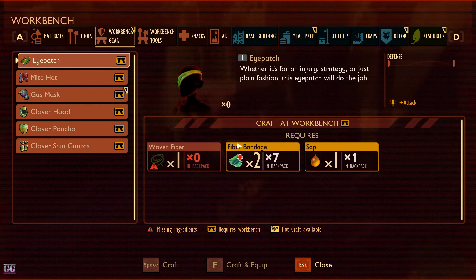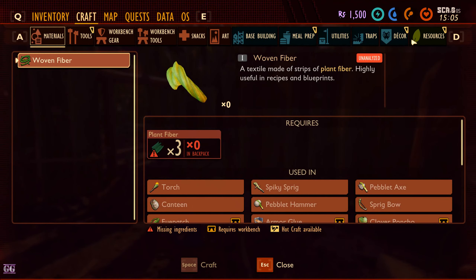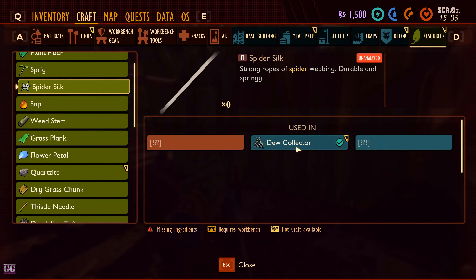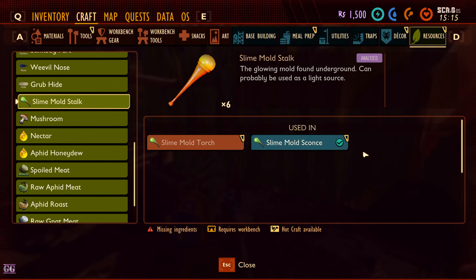Alright, let's see what we can do now. Materials — resources, here it is. Pubic spider silk: how to get strong ropes of spider webbing, durable and springy. How do we get that — that's my question. Quartzite — repair tool and dew collector. Slime mold stock, duke collector.